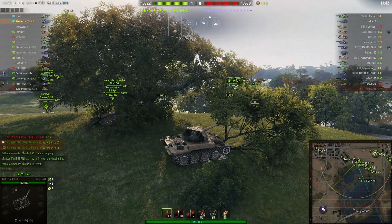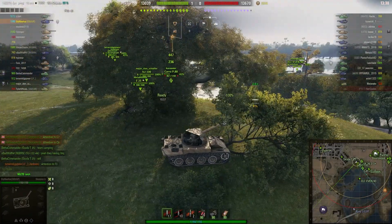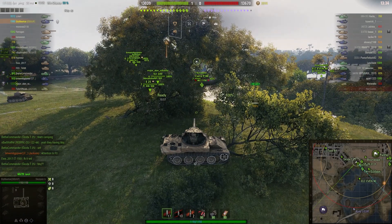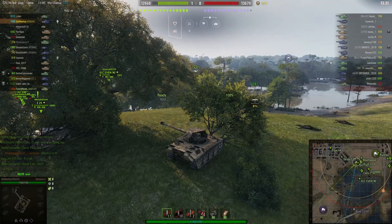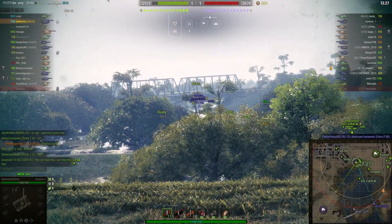They're suggesting that the enemy are having a barbecue or camping somewhere. I don't think that's the case — they're probably going up the railway line and not many people are covering it at the moment. That Karo's taking damage, and in fact there's a Rudy.